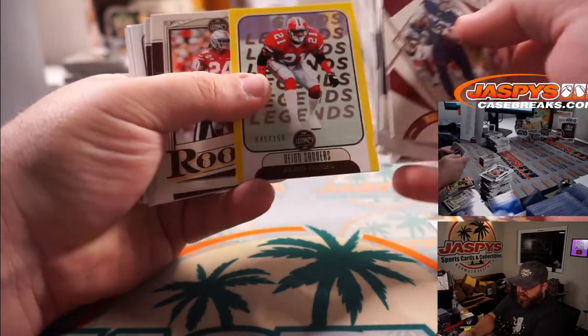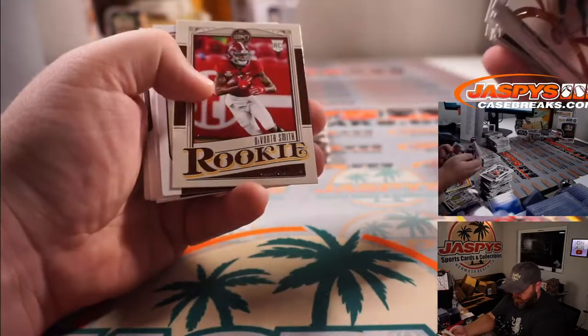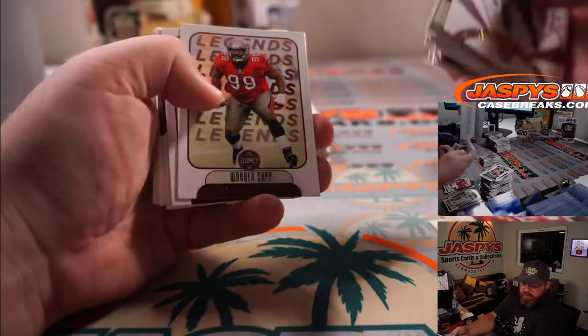Deion Sanders out of 150 for the Falcons and Reed Pierce. Devonta Smith again for the Eagles, Michael Estrella.